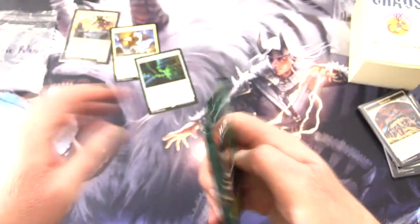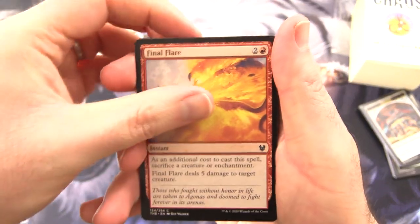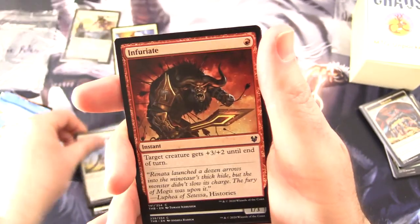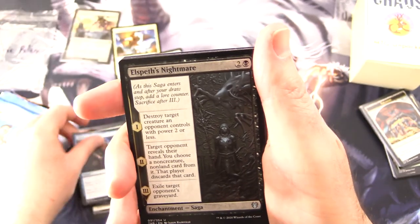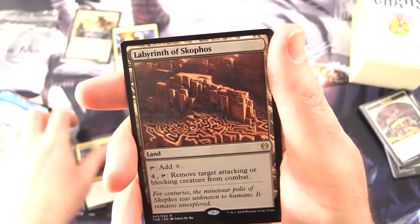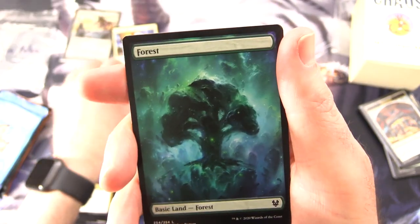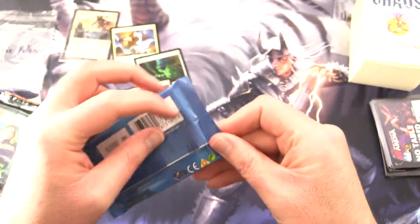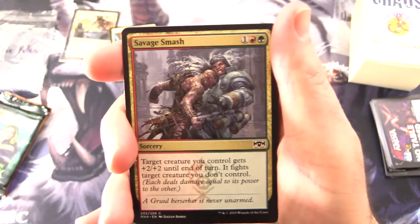On to Theros Beyond Death. We are hunting for Titans as always. We got Final Flare, Transcendent Envoy, Moss Viper, Scavenging Harpy, Omen of the Sea, Flicker of Fate, Infuriate, Thaumaturge's Familiar, Venomous Hierophant, Chain to Memory. Uncommons: Elspeth's Nightmare, Cling to Dust, Rise to Glory. And the rare is Labyrinth of Skophos — a land that taps for colourless mana, and for four you can move target attacking or blocking creature from combat. Non-foil alas. Are you cooking up something crazy in Ikoria? Let me know in the comments.